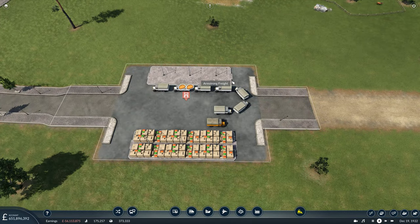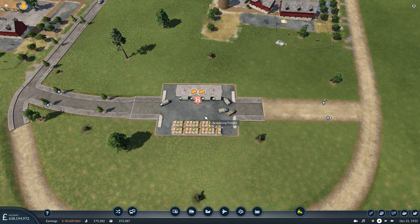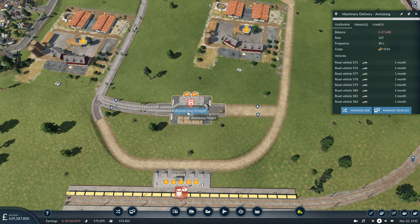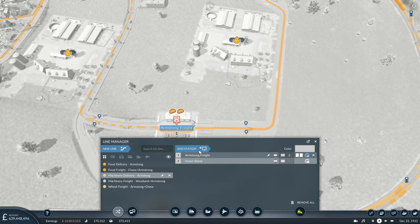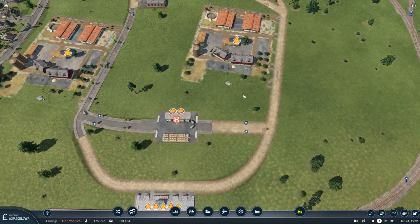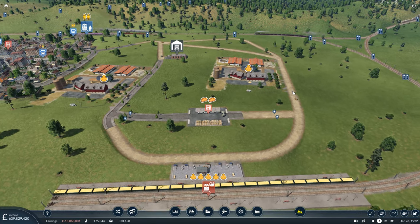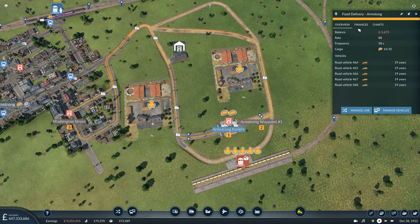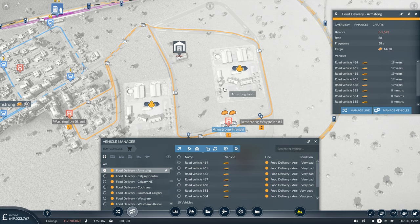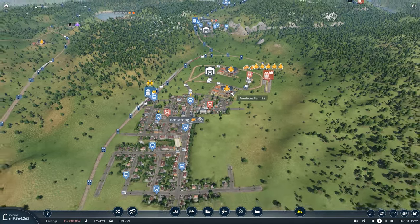As we can see here, the trucks are looping around and that could start having an impact on our bread delivery trucks heading into Armstrong as well. So we'll quickly amend this line — instead of coming in this way and turning around, they'll come down this street and via this waypoint here. Our platform for the food is now full up. I think we could get away with having a lot more trucks delivering the food — at the minute we only have five, so we'll double that to ten.